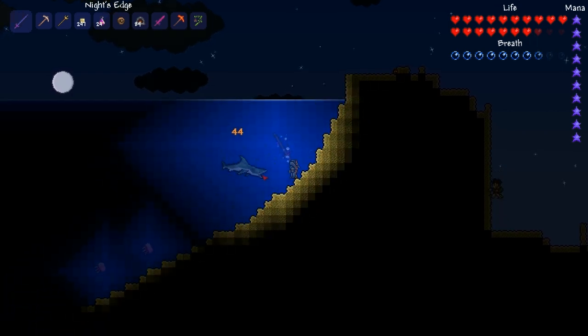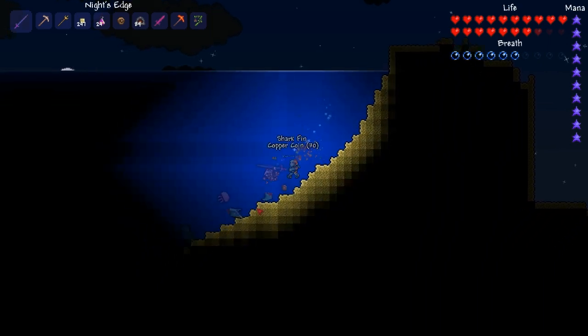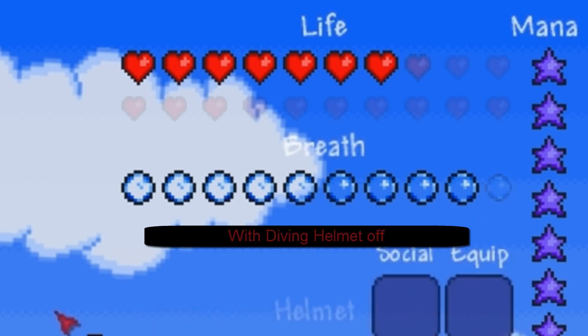Hey guys, in this video I'll be talking about the diving helmet. The diving helmet has a 2% drop chance from sharks and it increases your breath time underwater greatly. This is extremely useful for when you're collecting shark fins in the ocean or for places where you need to spend a long time underwater.